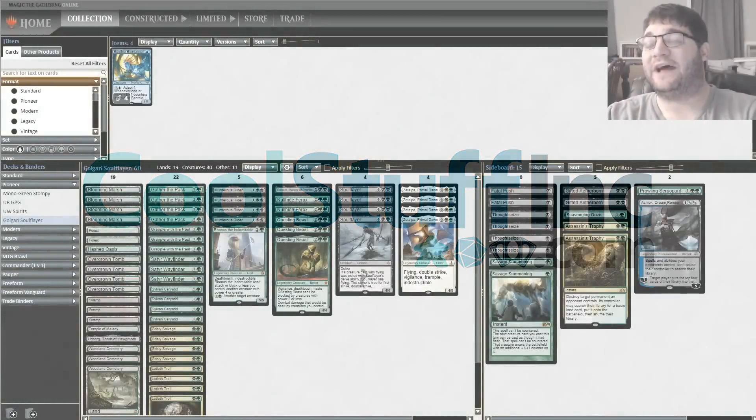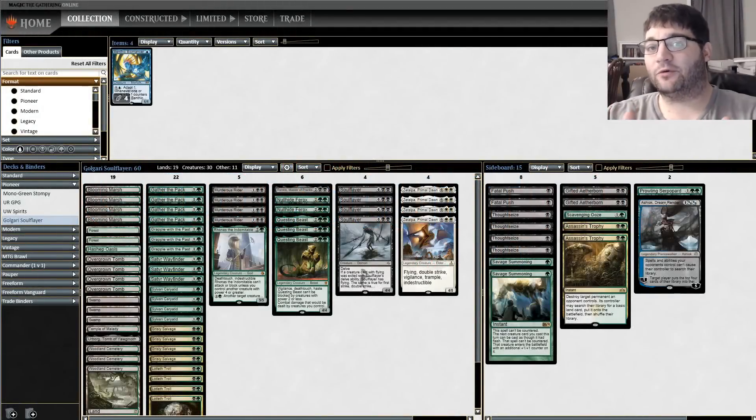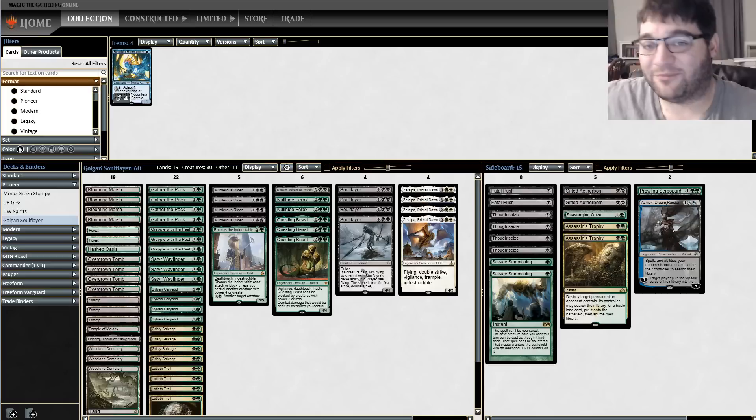Hello everybody and welcome back to Punting Pioneer. I'm Corbin Hossler as always with Cool Stuff Inc, ready to bring you this deck this week. This is Golgari Soul Flayer. I know I talked a couple weeks ago when we ran into the zombie rally deck online — that was the deck I wanted to record with next. However, Jim Davis recorded with that deck a few weeks ago here on CSI, so make sure you go check out his video. This week we are bringing something equally cool: Soul Flayer.